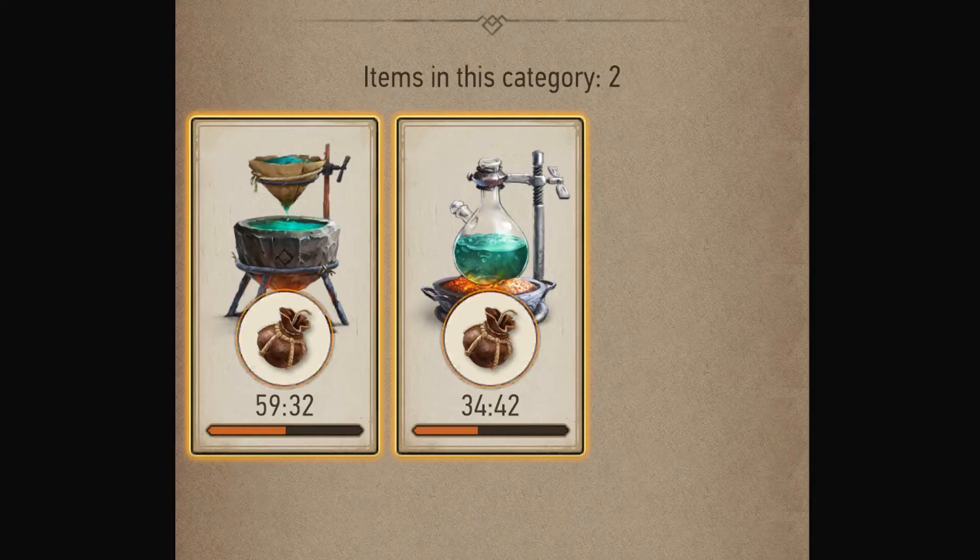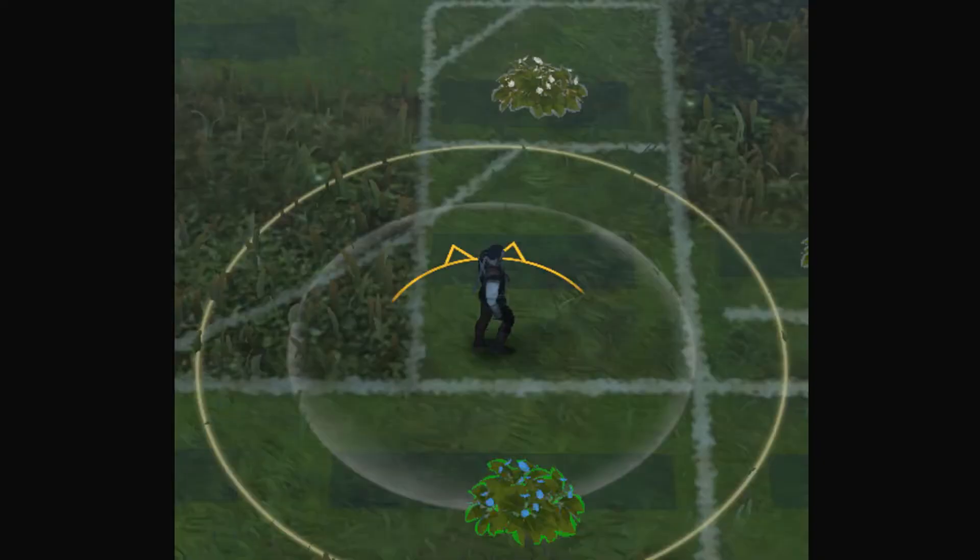Let's talk about crafting. You have all these bombs, oils and potions - you have to craft these by basically collecting elements from different monsters, as well as picking up herbs and roots as you go around. You put them into your crafting station, and over like an hour or two hours, depending on what you're crafting, you have your new material.